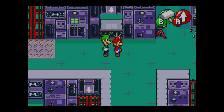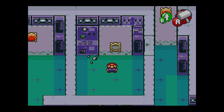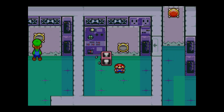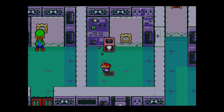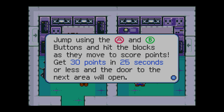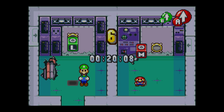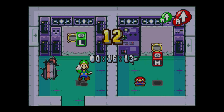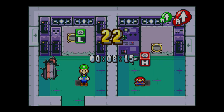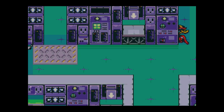We've got a bit of a complex puzzle here. We're gonna hammer Mario, gonna head in, hit the button. Mario can't get out. That looks Luigi-ian, but that gives Mario a thing to jump. Jump using the A and B buttons and hit the blocks as they move to score points. Get 30 points in 25 seconds or less, and the door to the next area will open. Hit all the blocks — it's pretty simple. Some blocks come in fast, some come in slow. The shadow comes over — missed one. Clear. There we go. And now that opens.